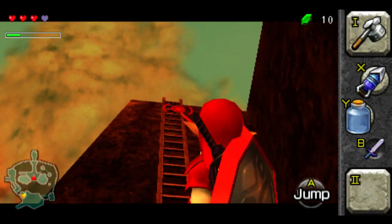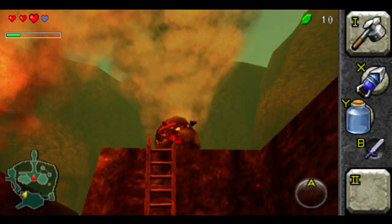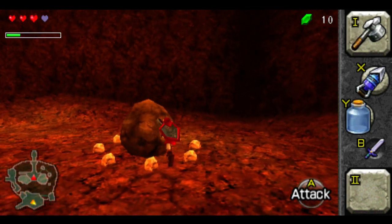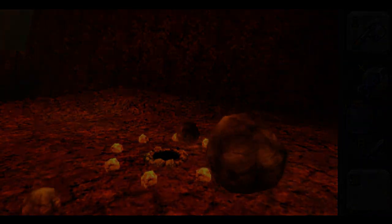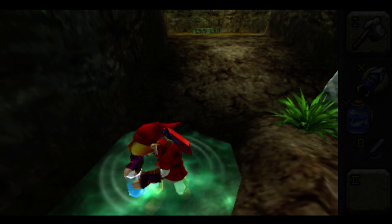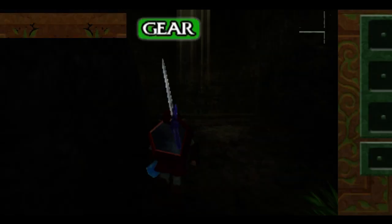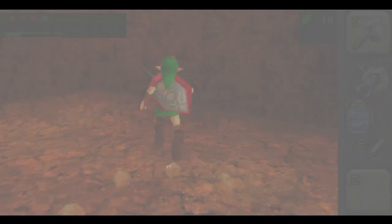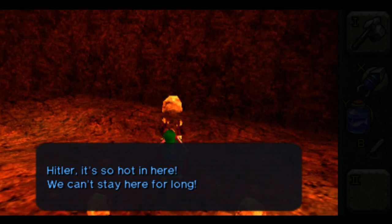Now, in this next little segment here, it's very important that I have Bottle on Y, a Usable Item on X, and absolutely nothing on the Z button. Other than that, I pretty much can do whatever I want. So I'm going to grab a fish, take off my tunic, and now I wait.